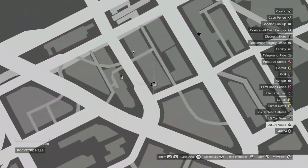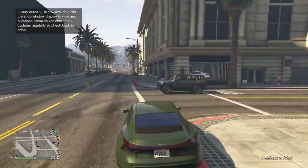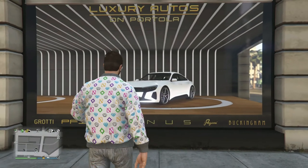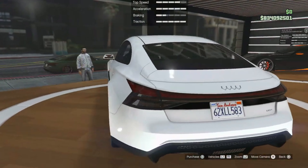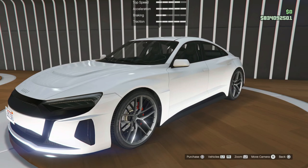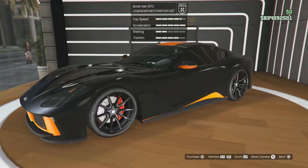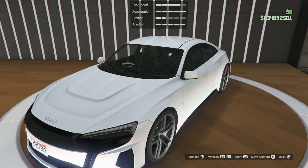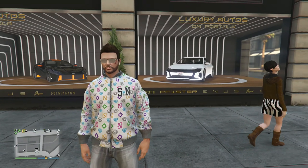For the second dealership, we have Luxury Autos, which is right across from Record A Studios. Here we only have two vehicles on display and there's not nearly as much interaction as with the Premium Deluxe Motorsports showroom. The only interaction you have is being able to inspect the vehicles or choose to purchase them — you're unable to test drive them. I think it would have been really cool if Rockstar had added an interior, considering there's a front door and valet parking in the back. That's a pretty big missed opportunity.